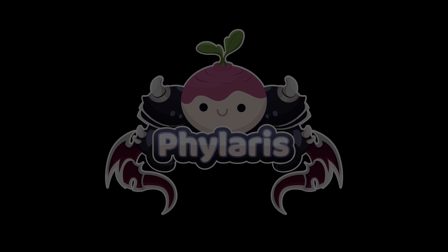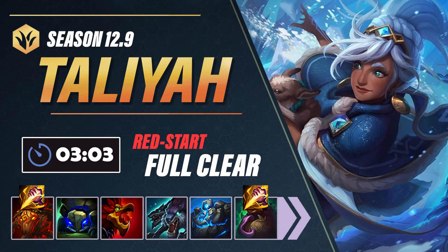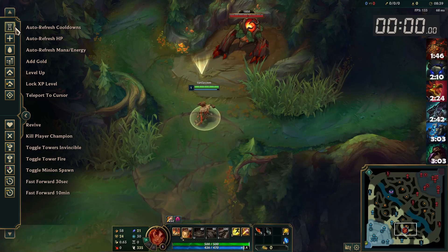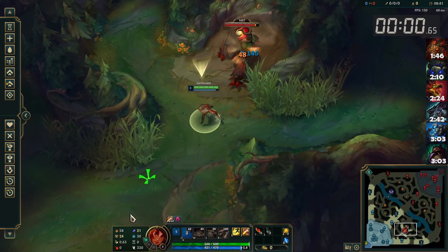Hey guys, Phylaris here with a Taliyah Red Start Full Clear. The Taliyah rework is pretty interesting to say the least — she's gone from having pretty crappy early clear speed to having one of the fastest red start full clears in the game.